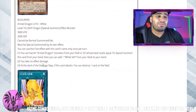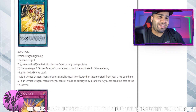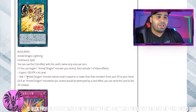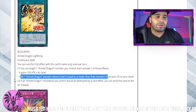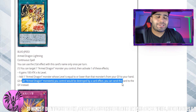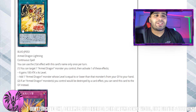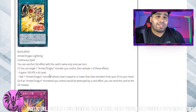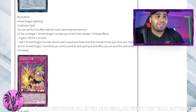Armed Dragon Lightning — I don't like this card. It's a continuous spell, once per turn you can recycle an Armed Dragon from your graveyard to your hand, but who cares. And if an Armed Dragon monster you control would be destroyed by card effect, you can send this card to the graveyard instead. You might as well just play an extender instead of this. It's not the kind of card you'll want to search with your Level 7 — you're better off searching Blitz or Flash. Screw Lightning, it's garbage.